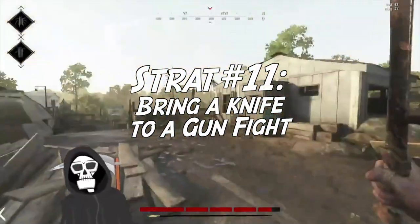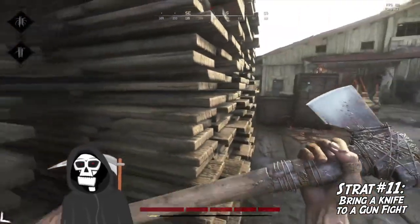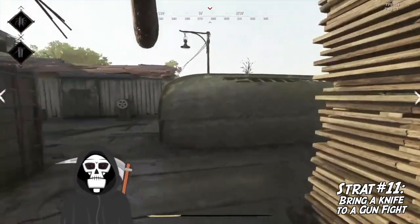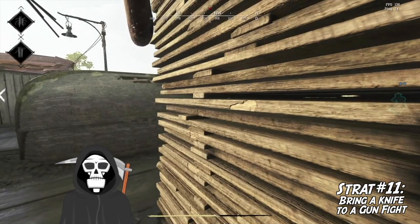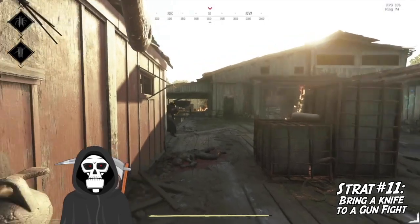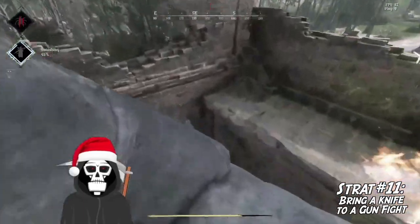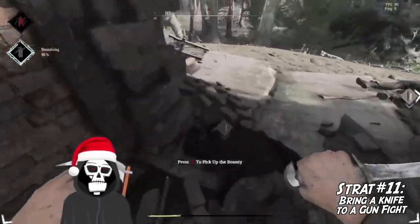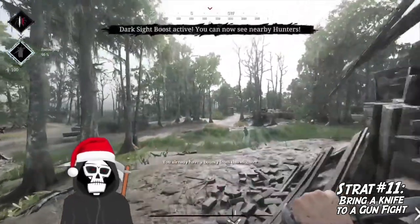Strat number eleven: bring a knife to a gunfight. Hunt is a unique game in that melee is a very viable way to approach fights. Due to the slow rate of fire of most weapons, melee fights are pretty common. Weapons like the bomb lance, cav saber, combat axe, and knife strike fear into the hearts of hunters who see them coming. I also recommend using the hunter control scheme since every weapon, item, and consumable has a melee animation. Keeping melee on your left click and readily available in a fight is an advantage. Don't be afraid to pull your knife out and yolo it in there — you'll be pleasantly surprised with some of the results.